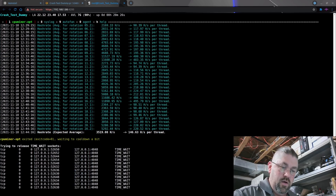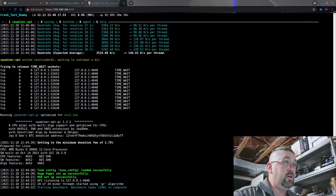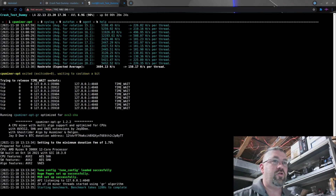At 3.9 GHz: 3519.08 hashes per second, average of 146.63 — that's about another 80 hashes roughly versus 3.8 GHz. We had to bump up to 1.05 volts because 1.0 volt was not stable at 3.9 GHz. Let's see what we can do at 4.0 GHz.